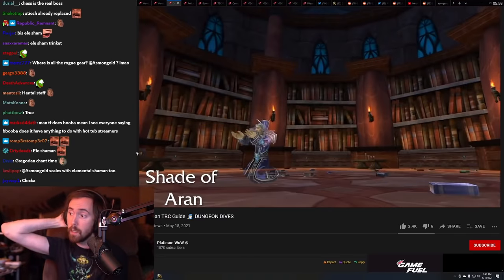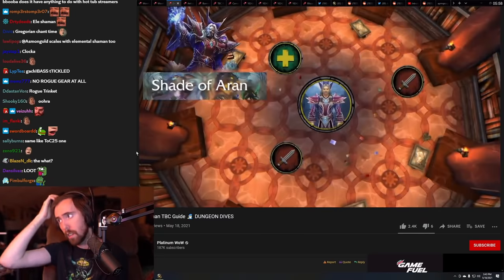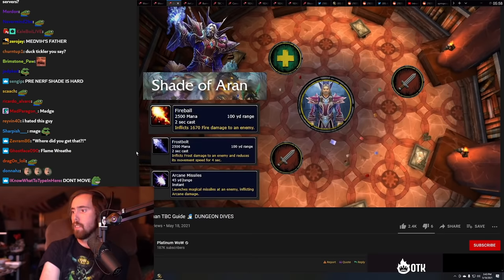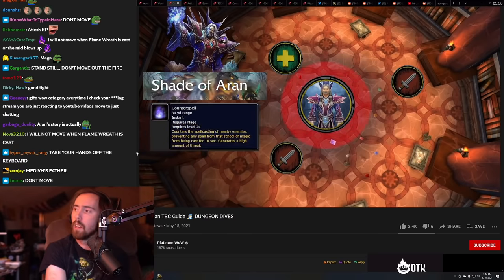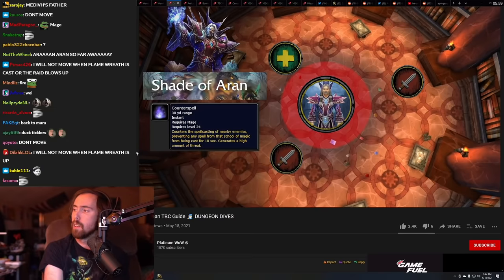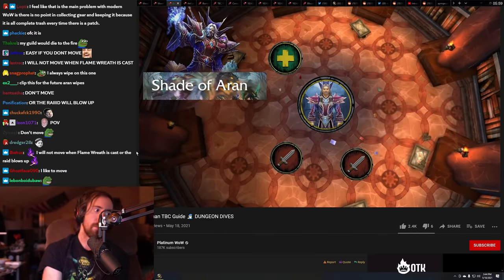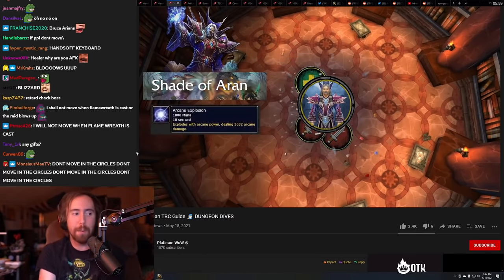Continue forward and you'll fight Shade of Arran. Shade of Arran cannot be tanked. He's a mage with mage spells that can be interrupted, and he will also cast these on random targets. He has a Chains of Ice spell that should be dispelled. Range DPS should not be close to him because he has an AoE counterspell affecting players in a small radius around him. He will also cast a Blizzard that does AoE damage and slowly rotates around the edge of the room. He has a magnetic pull where he pulls everyone toward him, then casts Arcane Explosion — everyone just needs to run to the edges of the room.